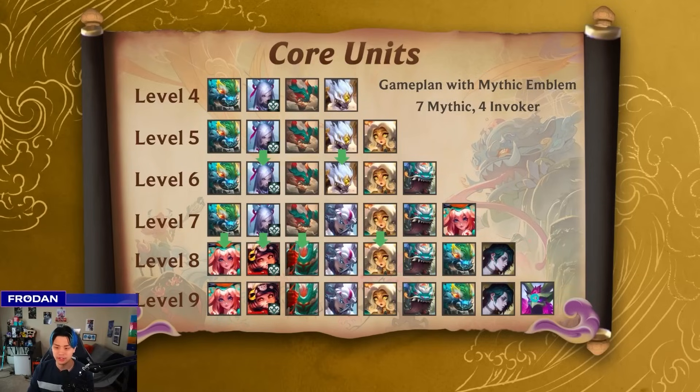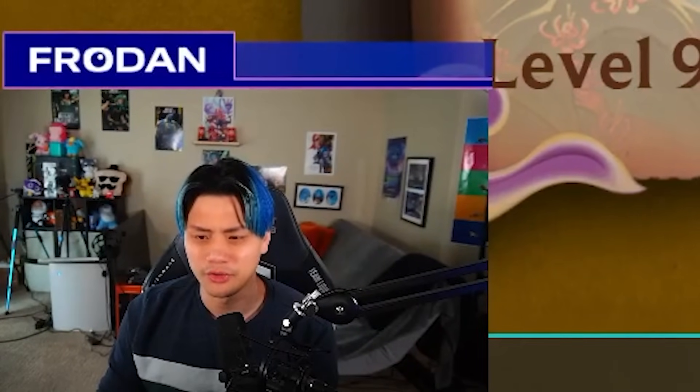At nine, you're going to go for Xer'Sai and land on 4 Invoker. This also goes the other way — if you end up getting plus one Invoker, you can cut a unit and try to play for 6 Invoker instead. It's a little bit dicier to go for 6 Invoker because your frontline tends to be what you cut. Usually you only want to do that if you get a plus one emblem on a target dummy, so you at least have some sense of frontline.